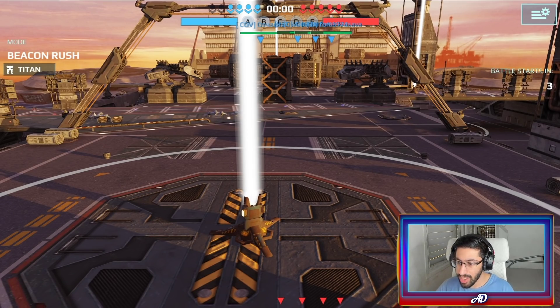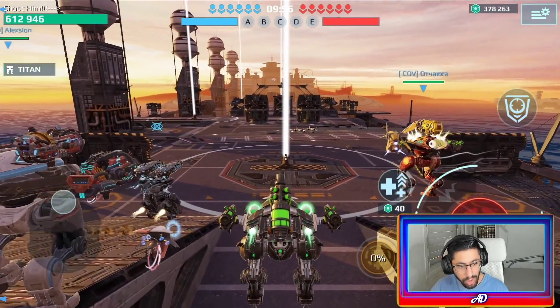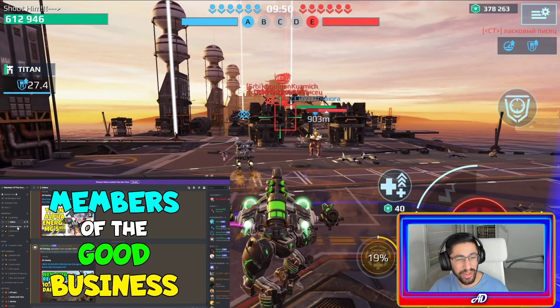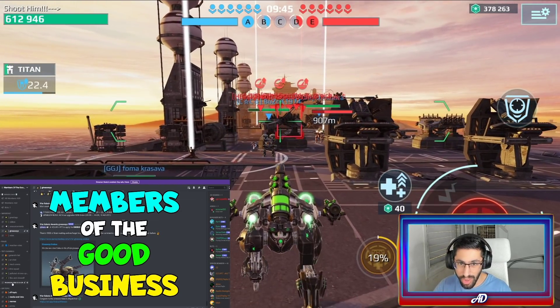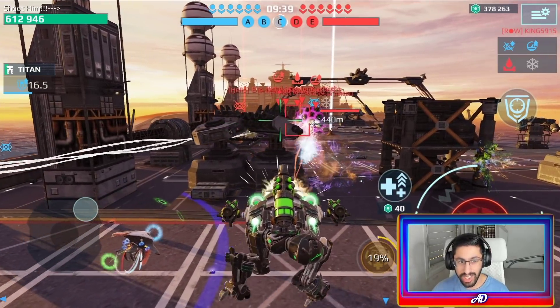Second gameplay — we dropped on Carrier map and again starting with the Fenrir. Until we reach the center beacon, I have time to tell you about our Discord server. Join the good business family and get news about everything regarding War Robots. You can stay in touch — there are so many cool things out there. Link in the description below.